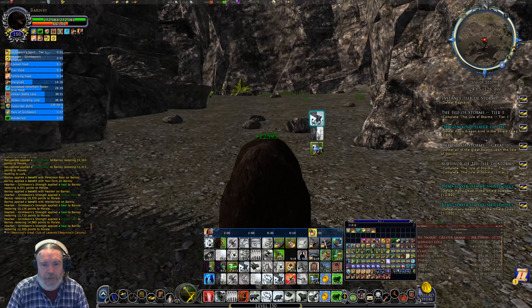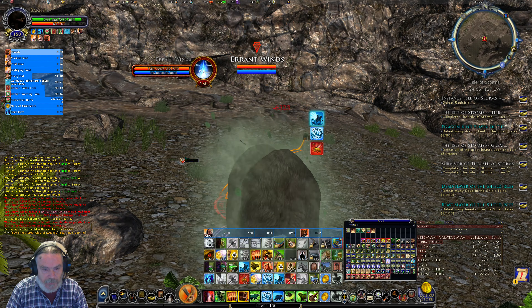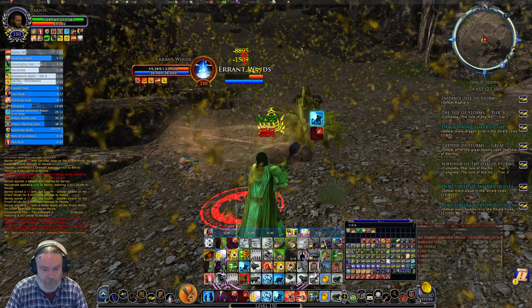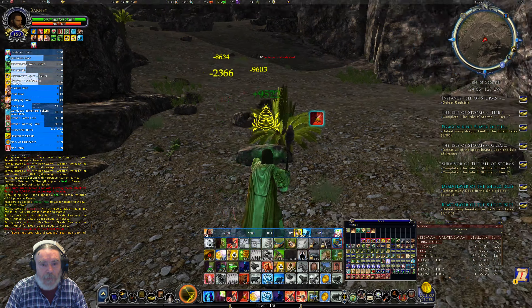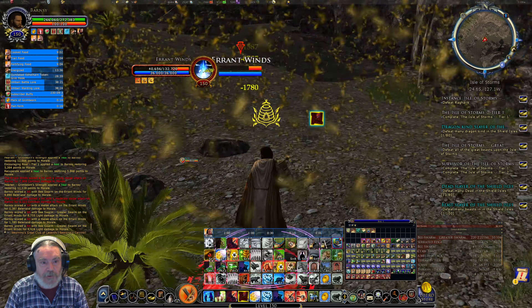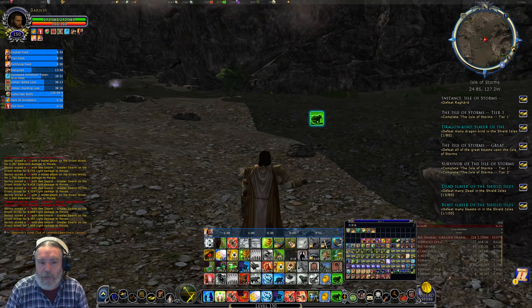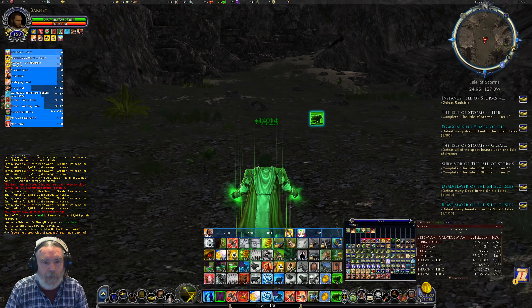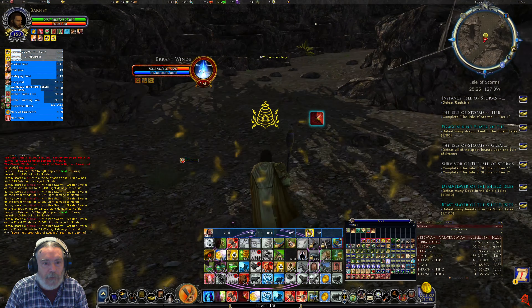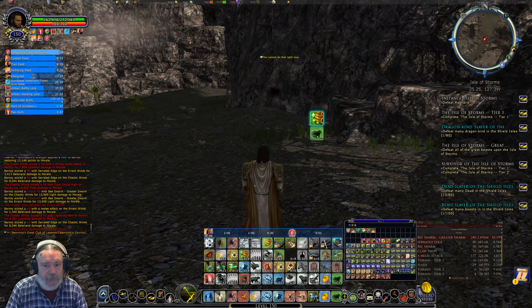The third boss is a little bit more tricky. We've got to get these out of the way — these are signatures so they're a little bit more difficult, there's usually two of them. There's the other one. We'll just use the bees on them and just keep running. The Beorning does well that way but we do have to take everything out. Bees and the second one will come in — managed to get both of them with those bees, that's good.